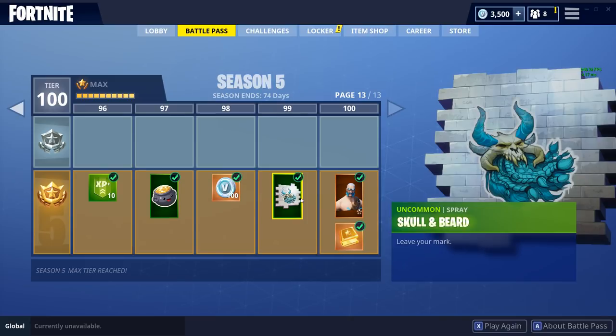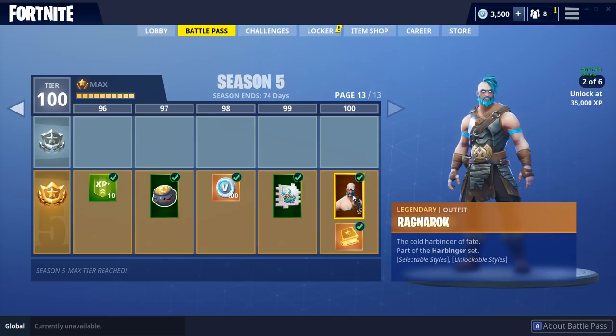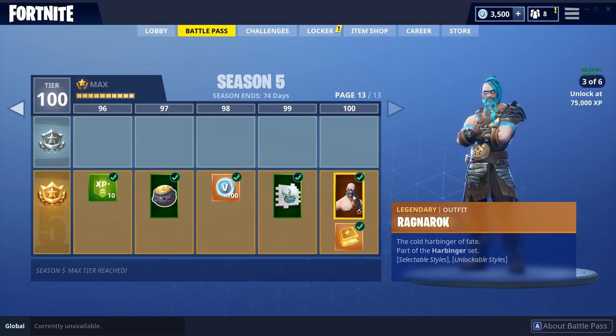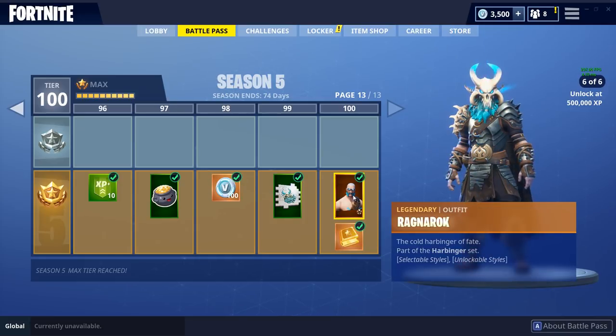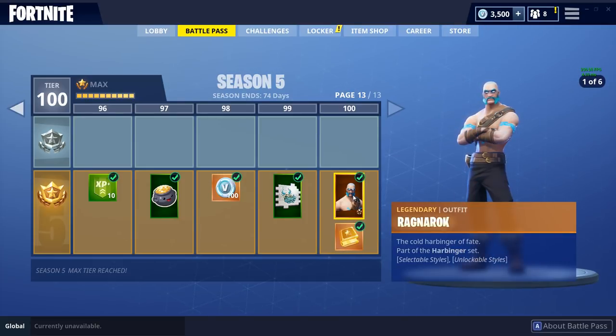Moving on to the last page, we have some more V-bucks, the skull and beard, and then we have the Ragnarok character. As you can see, he has unlockable styles and they look absolutely insane. I pretty much called that this would be the tier 100 guy, and you unlock that last character at 500,000 XP within this season — that is really really cool.